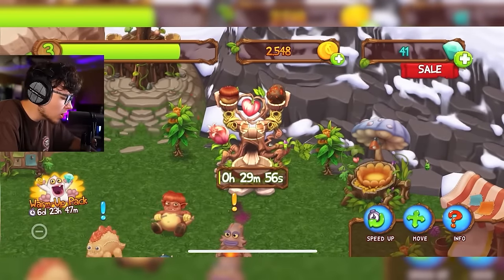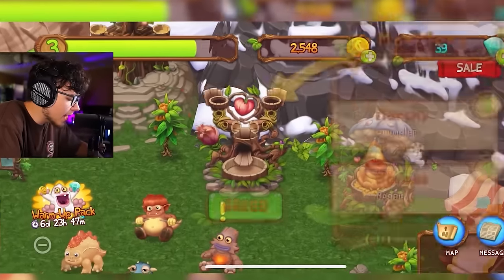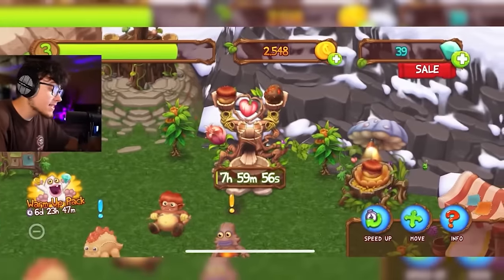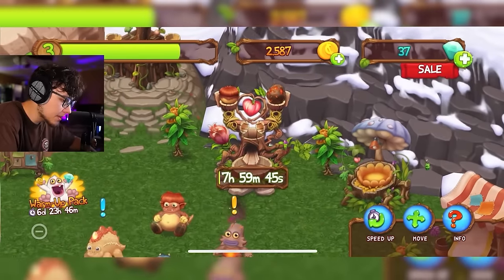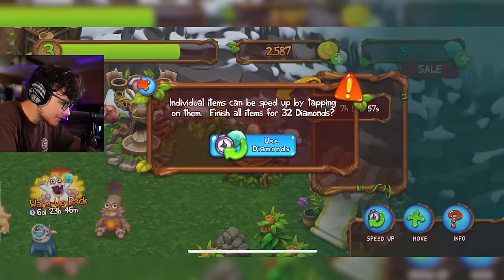I'm not sure how easy it is to get specific monsters in this game, especially without torches. That's an eight-hour wait, so we probably got her. Let me get this extra Drumpler out, sell him, speed this monster up and move to the nursery. We got Ziggurub — let's speed that up as well.